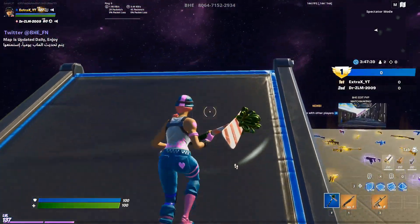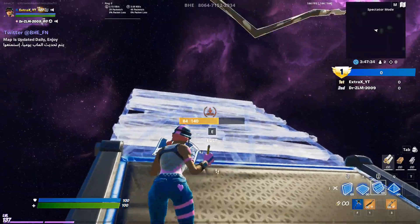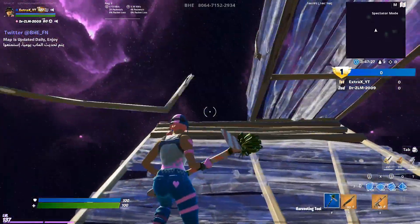Ok guys, for the first retake — the first beginner retake — it will be very easy. All you have to do in slow mo is do a double edit: place a floor and a ramp and just edit that floor.